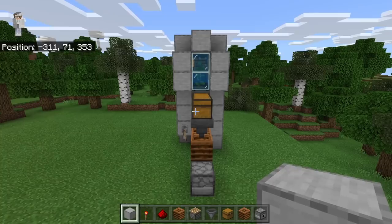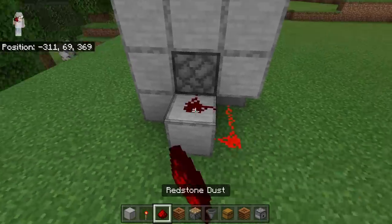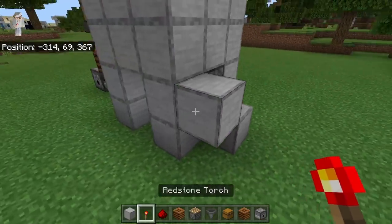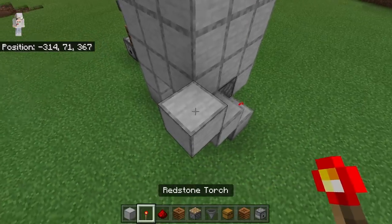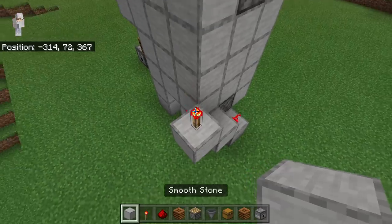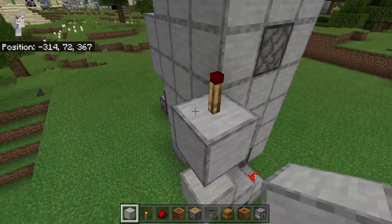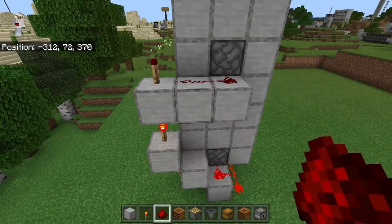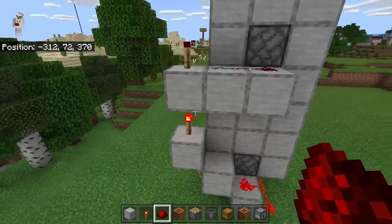The next step is to come behind the farm. Then place a block at this spot and 2 redstone over here. Now place a block at this spot, then come over here and place down a redstone torch. Then place a block on top of this redstone torch and a redstone torch on top of that block. Then place a block on top of this redstone torch and a redstone torch on top of that block. Once you have done that, place 2 blocks over here and 2 redstone on top. It's really important that you do this redstone system correctly — that redstone torch should be powered off, that one should be powered on, and that one should be powered off.